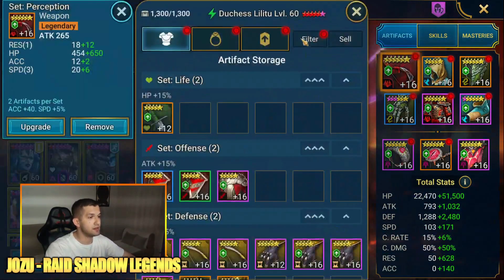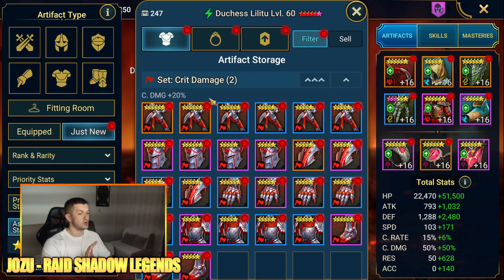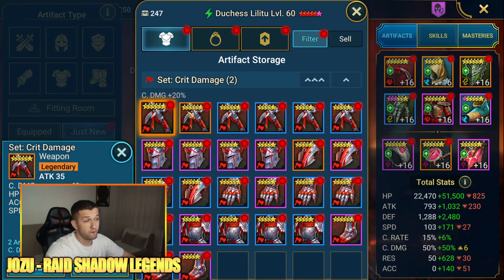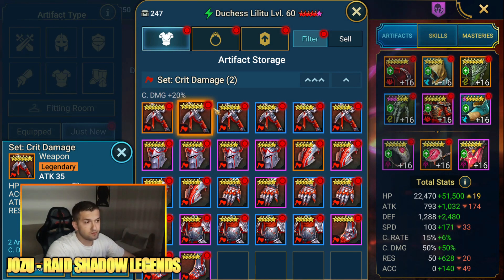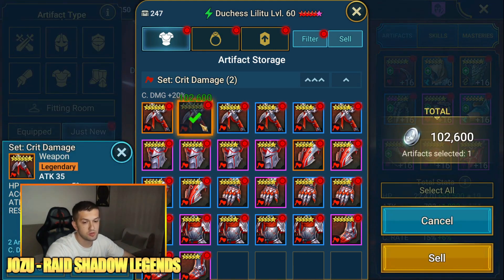Fire Knight is the best place for farming. Let's see what good equips I have. I'll sort these out - looking at equips from crit damage set, savage set, and regen set; those are the three most important. I won't level them up, I'll just cleanse and see how many good equips I have. Speed and crit rate are the two main stats you're going to be looking at.